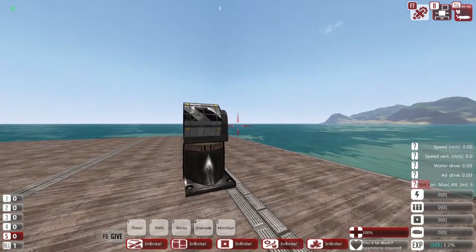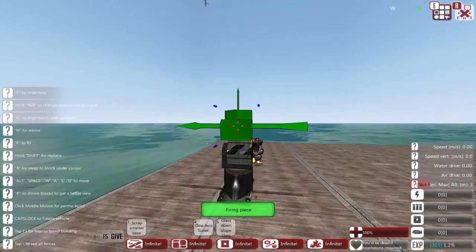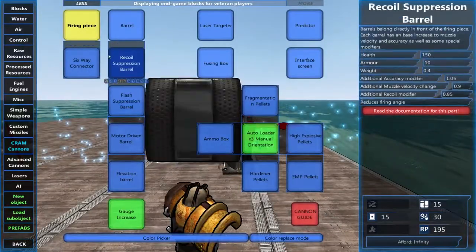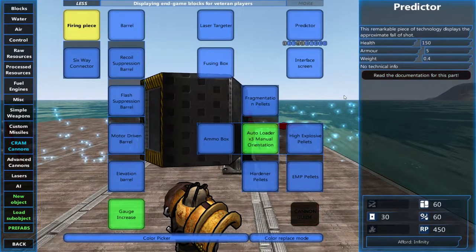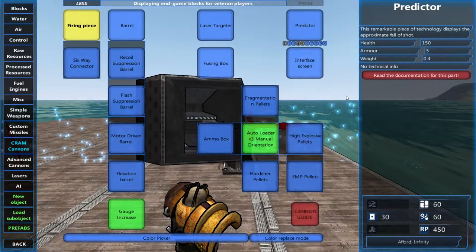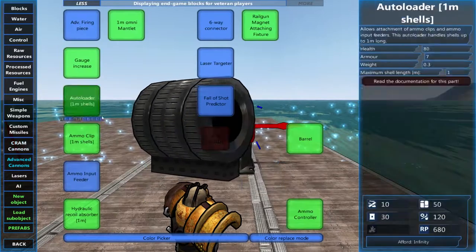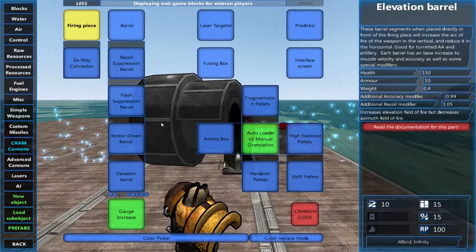Hello everyone, welcome back to some more from the dev tutorials. Today we're going to be discussing CRAM cannons, the big daddy of gunpowder. If we look in the CRAM cannon menu, it's not quite as advanced as the advanced cannons but it's still quite complicated — though actually rather simple.